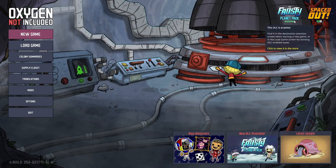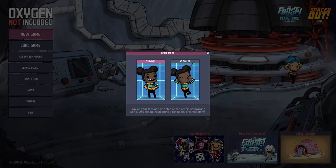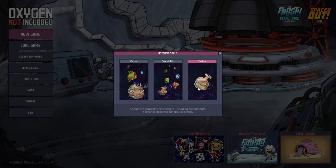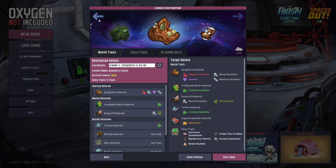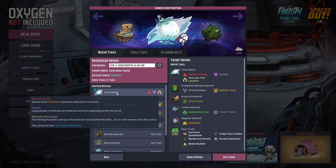I'm really excited to share this playthrough with you guys, and we are definitely going to do Survival. I wonder what the difference is between No Sweat and Survival. Asteroid Style: The Lab, Classic, or Spaced Out? I think we want Spaced Out. So the Frosty Planet Pack is just one destination, I see. So we'll try that one first.